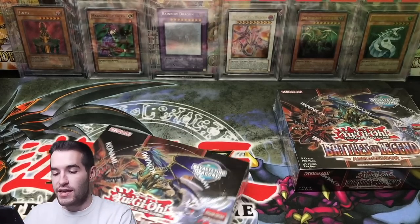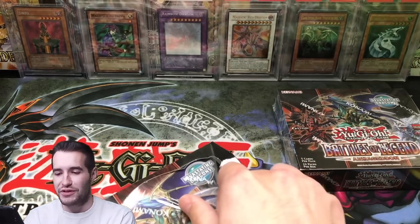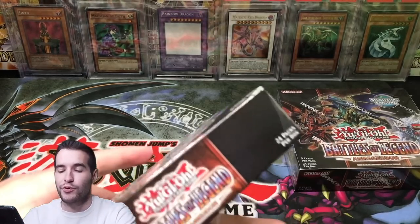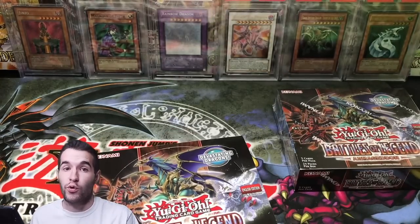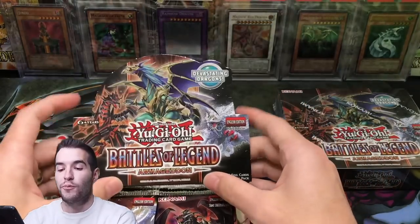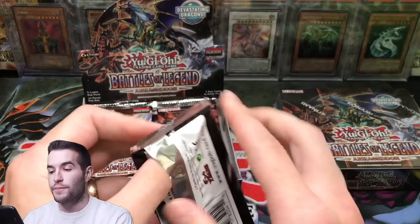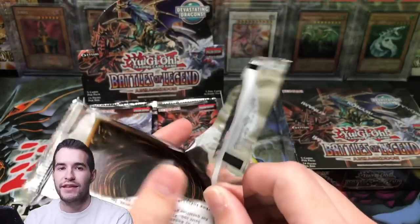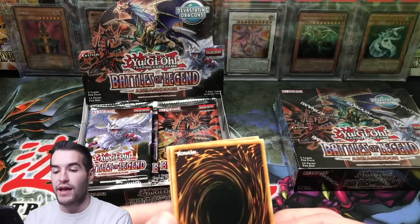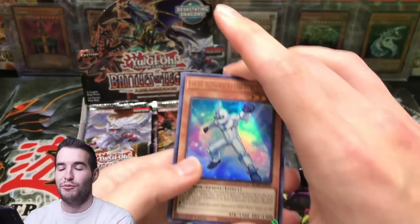Make sure you guys go check out his video — he will be opening up two booster boxes as well. In terms of who will win: basically if you pull a Chaos Emperor Dragon of Armageddon and the other person doesn't pull that or a Starlight, then you would win. If we both pulled a CED or both pulled a Starlight, then it would be up to you guys. We also have a CED Secret Rare as a good luck charm — maybe that'll help us pull the cover card.